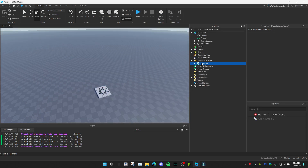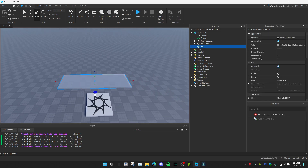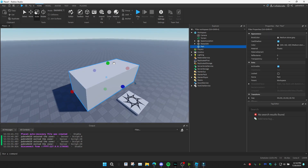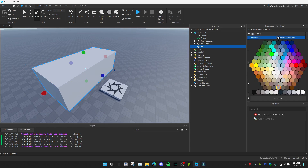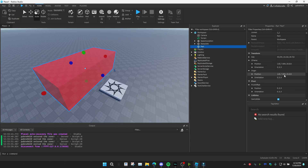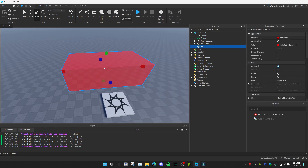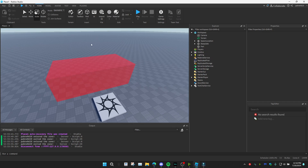I'm going to show you from scratch. First you need a part — make a part which is going to be your zone. I'll make a part right here, get rid of the shadow, make it red, transparency 0.5, and turn CanCollide off so the player can walk through it. Also make sure it's anchored.